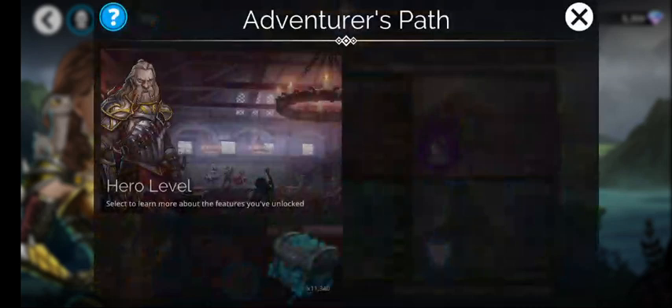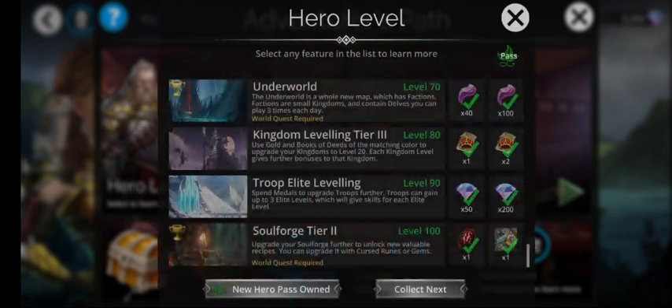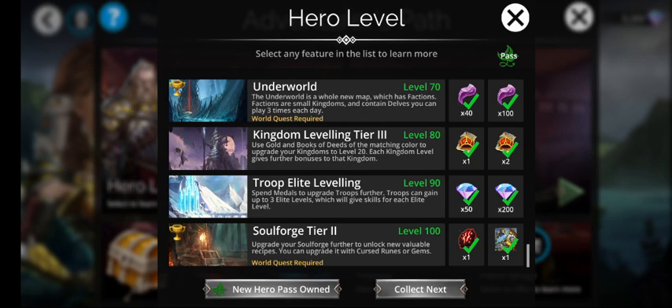Now that we're in the adventure path menu, we can go along to the hero level. This will vary depending on what level you are and what you've completed, but you should be able to access near enough everything.